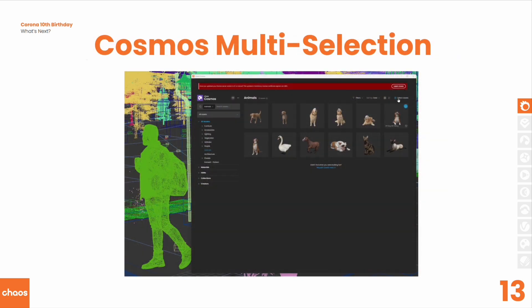Then we have Cosmos multi-select functionality. Some of that's there already — you can already activate multi-select, choose multiple objects, and use download, or choose multiple downloaded objects and choose delete. But coming in the future will be multi-select and then choose import, so you can import a collection of objects all at once from Cosmos rather than doing it one at a time.